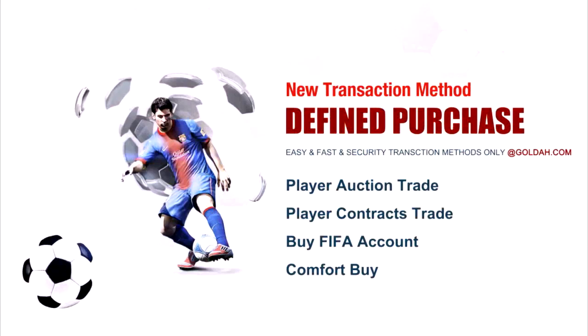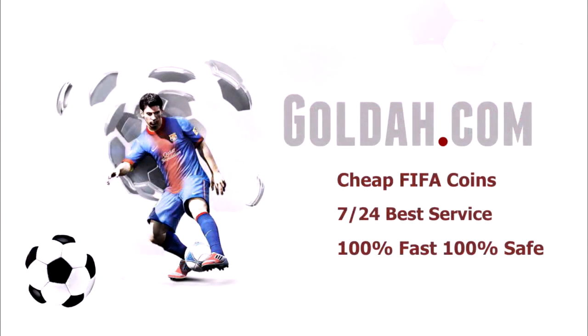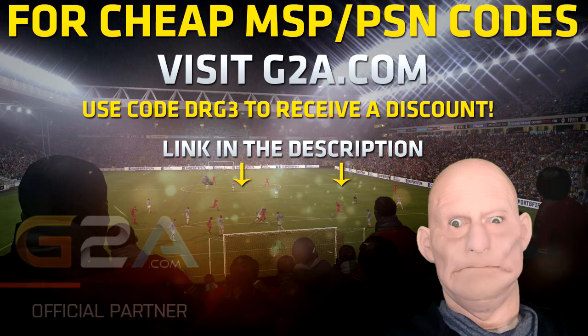If you guys are looking for some cheap coins, head on over to Goldah.com and use DRG for a discount. Or if you're looking to buy some cheap MSP or PSN codes, head on over to G2A.com.